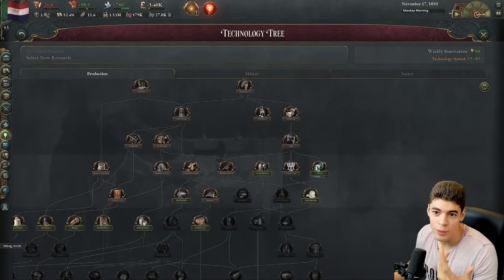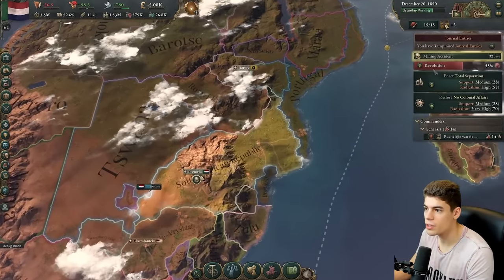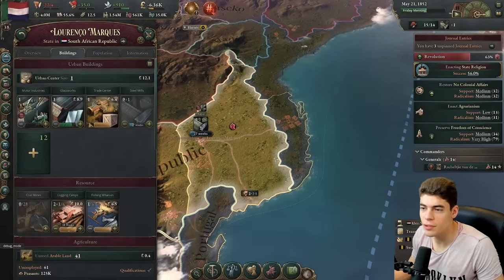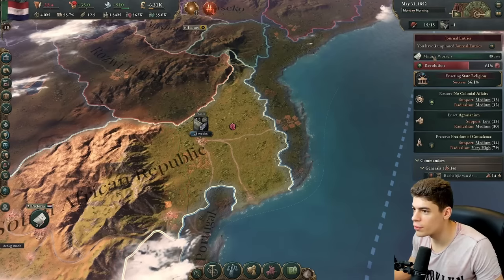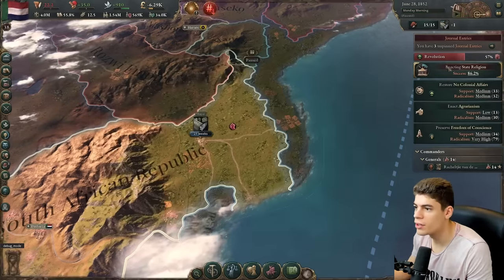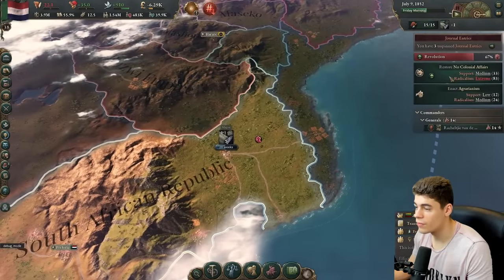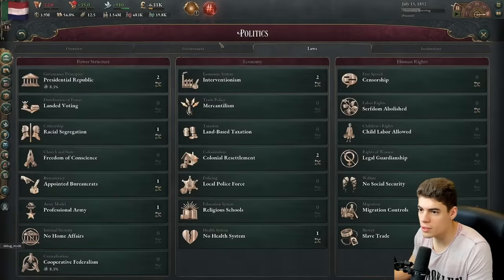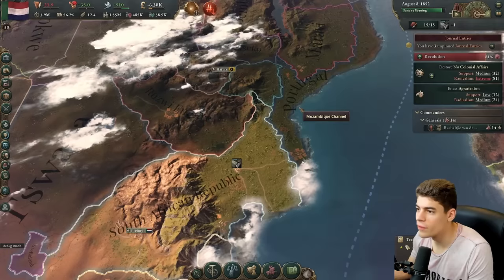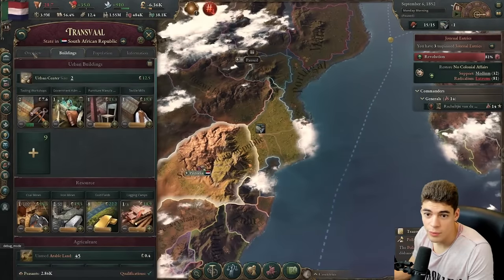We've gone to 37th in GDP — we've done quite well. We're going to go for taxation capacity because that will help our bureaucracy situation when we expand. My master plan appears to be working towards minimal economic disruptions. This lucky one wants to start a revolution, so I'm just going to enact state religion. I get miracle workers — 25% education access, nice. It's always a revolution. I get rid of it and that makes 'restore clone affairs extreme' — oh no, guys, it was a misclick, I'm so sorry. Then I go over here and enact something else like theocracy. We have a lot of conflicting interest groups and everyone is pretty radical.